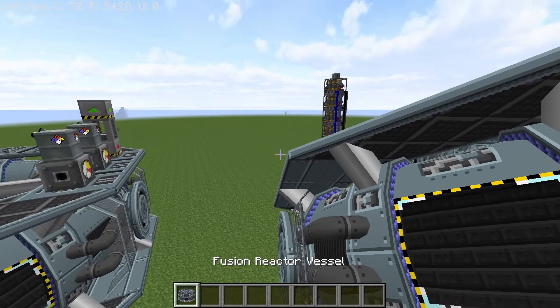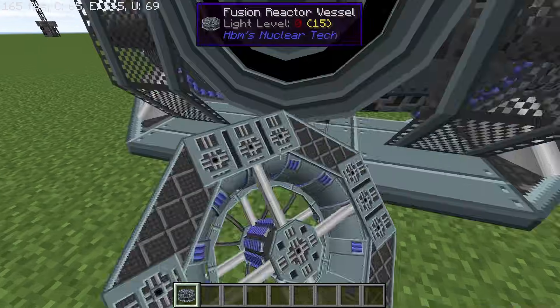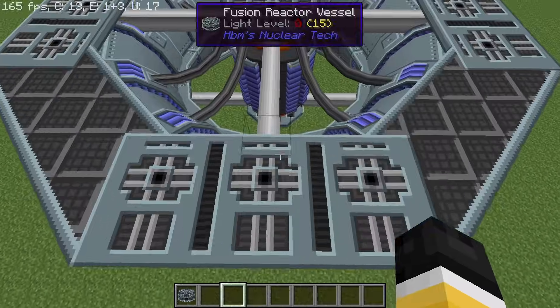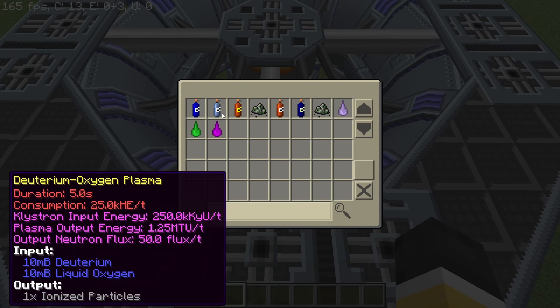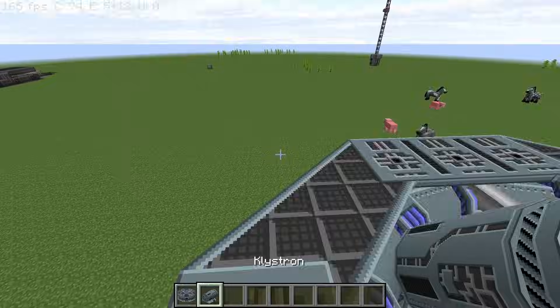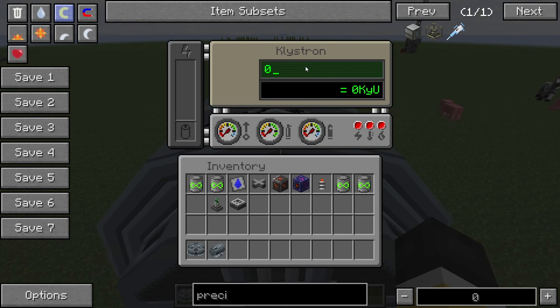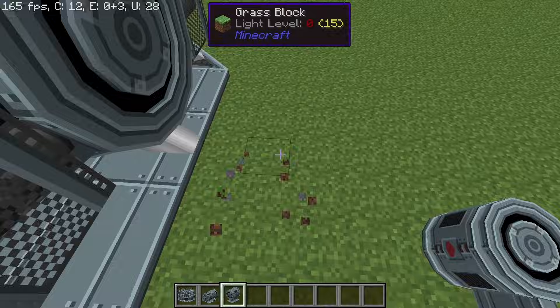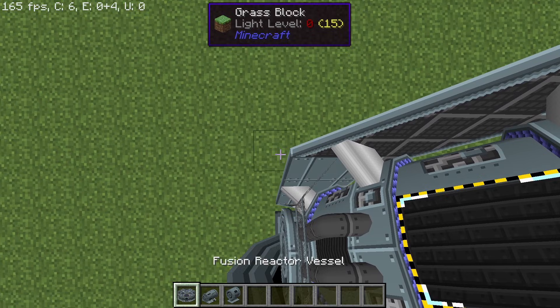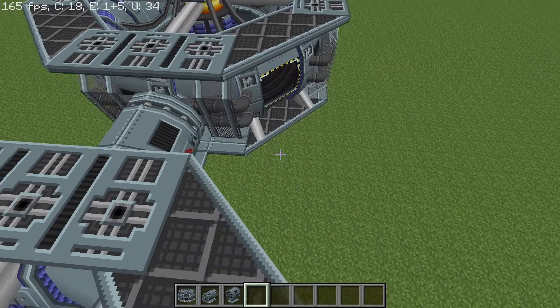Let's start with the basics first. If I want my final reactor to run using DHC plasma — the deuterium hydrocarbon plasma — I will need an input klystron energy of 10 million klystron units per tick. This can't be provided by a single or even multiple klystrons, as the maximum value can only reach up to 1 million klystron units per tick. So we will need to use the plasma coupler, which takes the heat produced by a fusion reactor and converts it into klystron input energy for another fusion reactor.